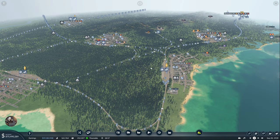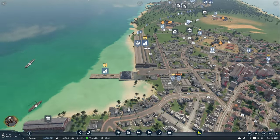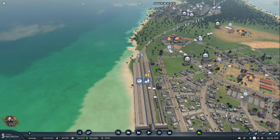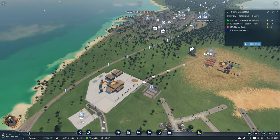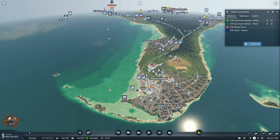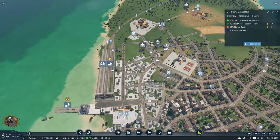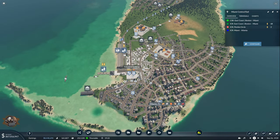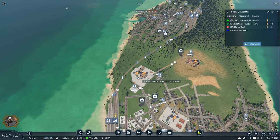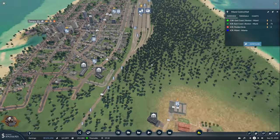First things first - I expanded all the stations a little bit, meaning I built all the buildings for stations that didn't have them already. The reason is that we have a ton of passengers now, and in some places I managed to expand the area of effect from the station so that we can deliver more goods.